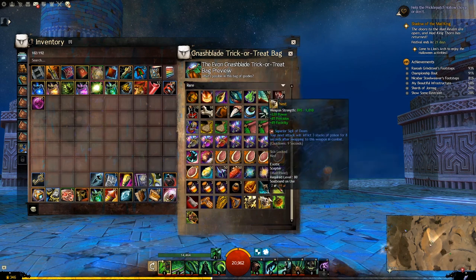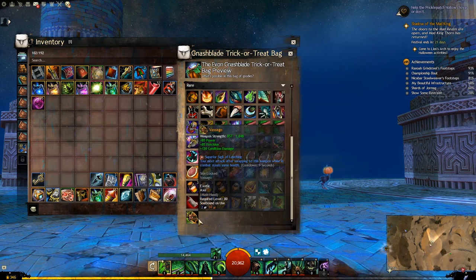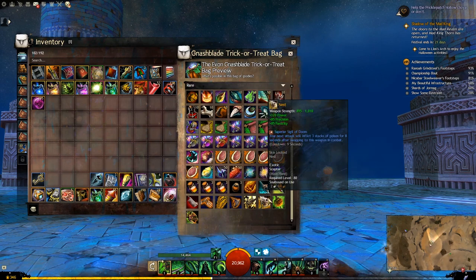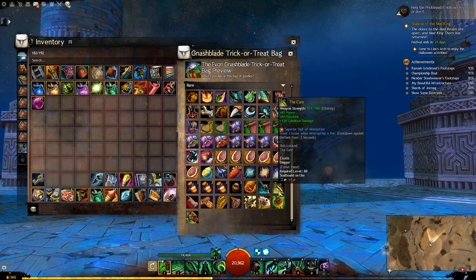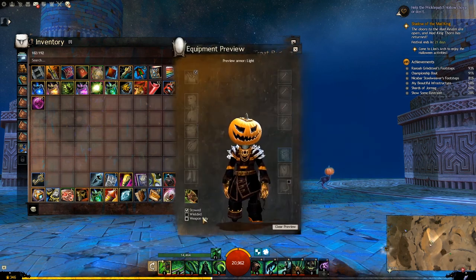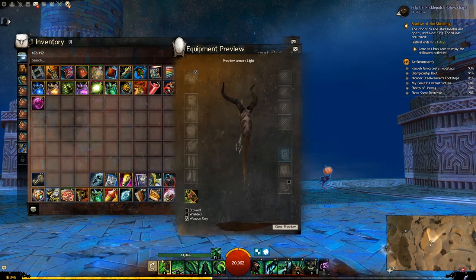You get a few chances at new skins as well. I believe this is the new one for Saigo — I think all the other ones are returning. I think this is the only new one this year. It's got like octopus tendrils. It's very weird.